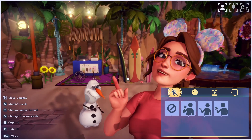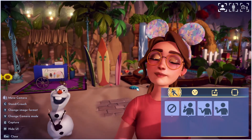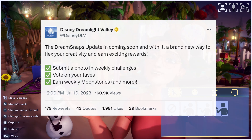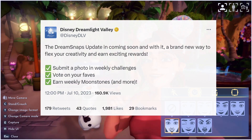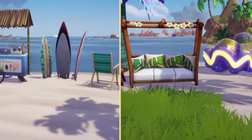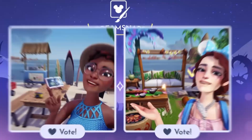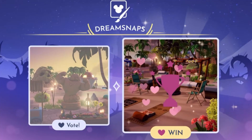I'm so bad at these riddles and clues, but I'm assuming that this will be taking a photo of a princess inside the Dreamlight castle, maybe? The second tweet is: The Dream Snaps update is coming soon, and with it, a brand new way to flex your creativity and earn exciting rewards. Submit a photo in weekly challenges, vote on your favorites, and earn weekly moonstones and more.